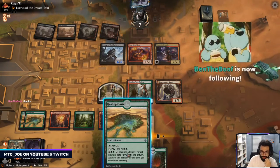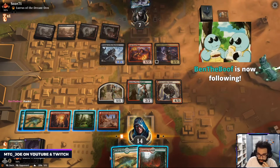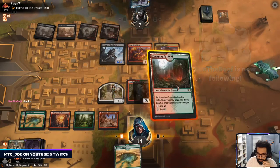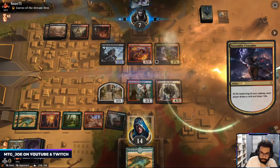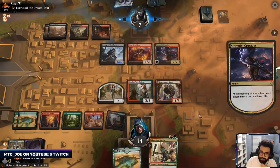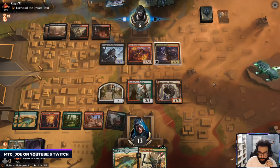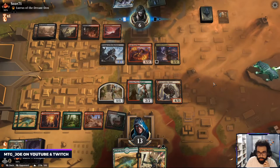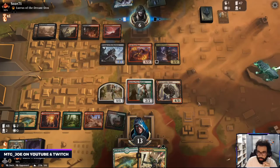Thanks for the follow Ben. I could sacrifice the desert, make this bigger. I think we just pass the turn here. Zyrta might be able to get them — this is hurting them quite a bit too. This can deal some damage. This is likely Lurus to hand. They have Wayward.